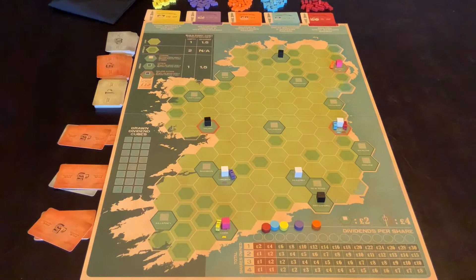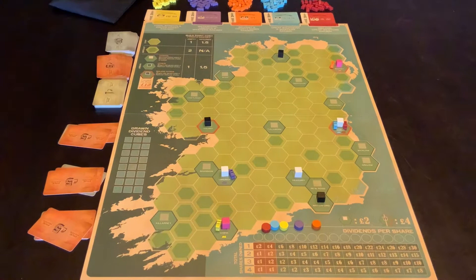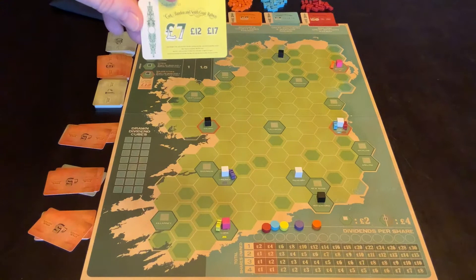The very first thing that's going to happen is that the first player — let's say it's this player here — each player has $20 to start with, but the first player will take the first company share and will start an auction. The number they must start with is the larger number on that share, so in this case seven pounds.